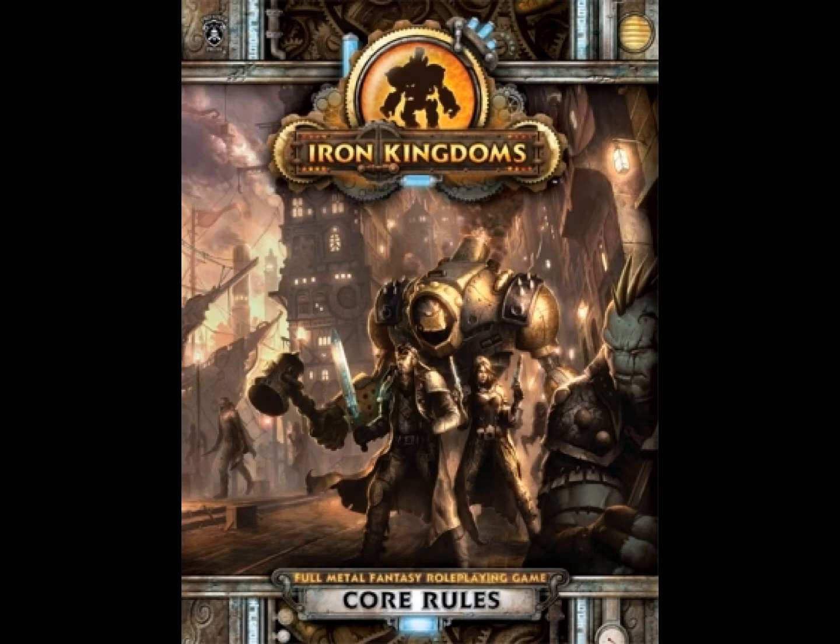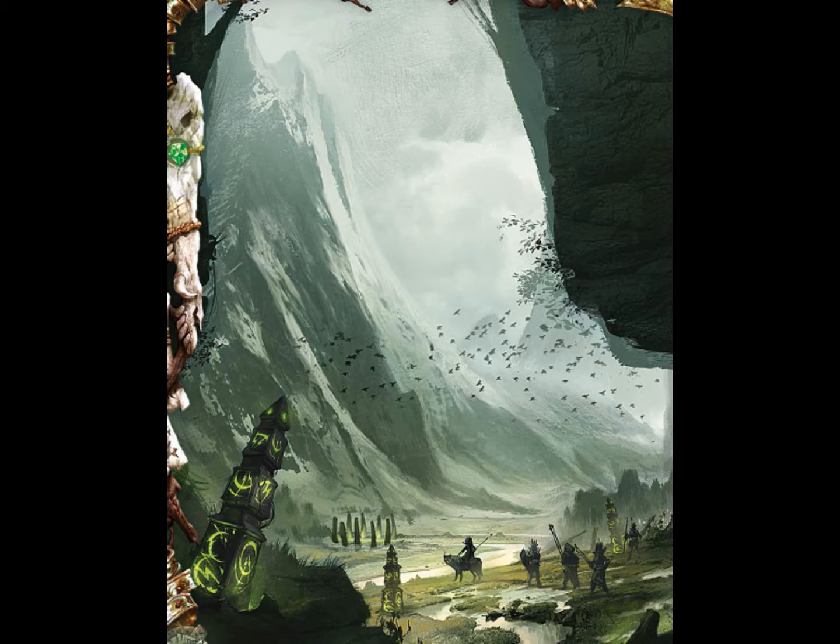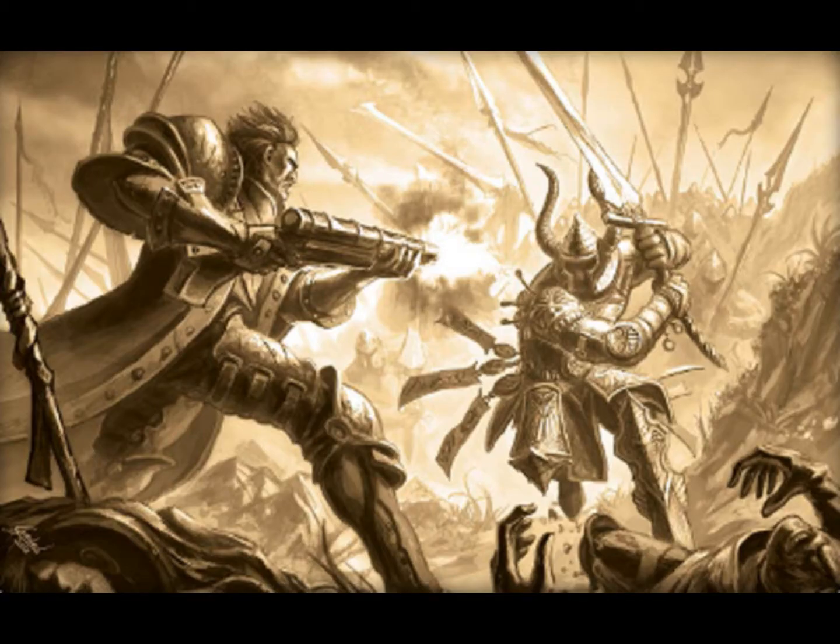First, you get about 100 pages of pure campaign setting, and the campaign setting is very exciting. In the Iron Kingdoms Full Metal Fantasy RPG, you got the sense that all the wars had to do with political intrigue and city-based adventures. However, here in Iron Kingdoms Unleashed, everything feels very tribal — a constant struggle for survival, protecting your own terrain and conquering other zones. Alliances exist only out of convenience, and you're likely to be backstabbed.